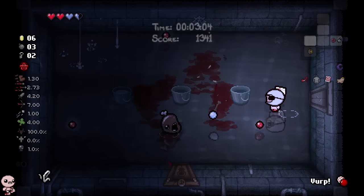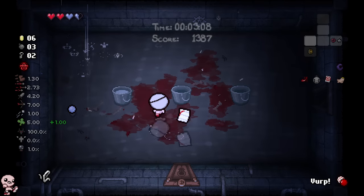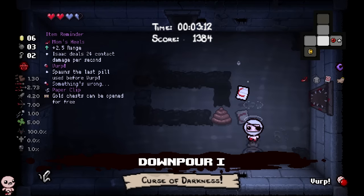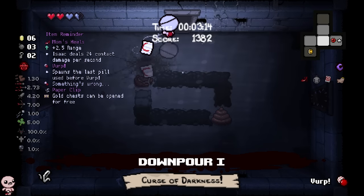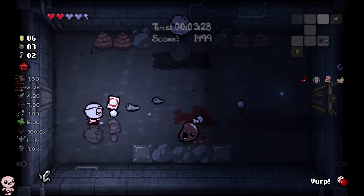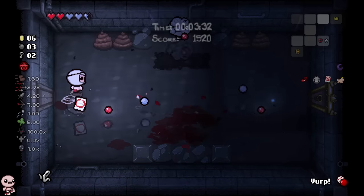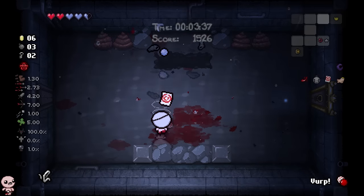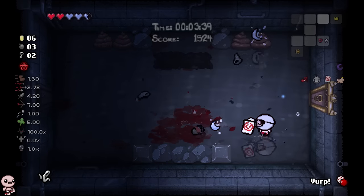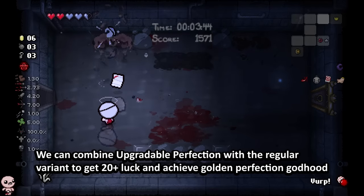Something to note though is this Upgradeable Perfection is a familiar — it's literally a familiar. There's another upgrade: C plus. Add one more plus to that and you got one of the coding languages in the world. That's right, I'm a little smart, I know that. But since Upgradeable Perfection is an item, that means we still have the opportunity to maybe even land normal perfection if we play well enough. So that'll give us the perfection trinket and a double regular perfection A plus with the item.